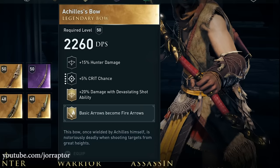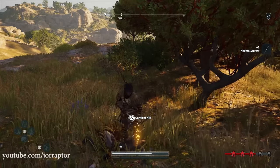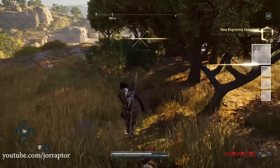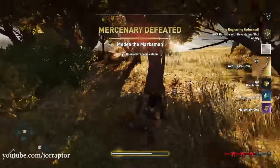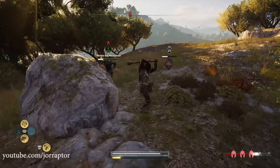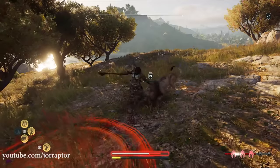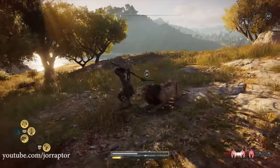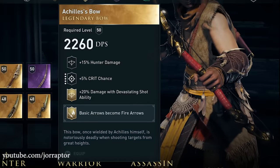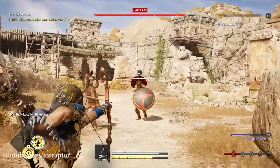We also got Achilles' bow, which you get from a mercenary at level 21. That bow can drop at your level — when I looted it I was level 22 and got it on level 22. The mercenary is called Medea the Marksman, but that might be different in your game. Just get a high bounty around the early 20s and he and his lion will show up. This bow is great — it has the 20% damage with devastating shot perk, which is insane because the devastating shot is by far one of the best abilities in the game, and that is for every playstyle.